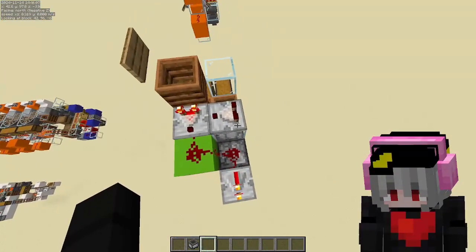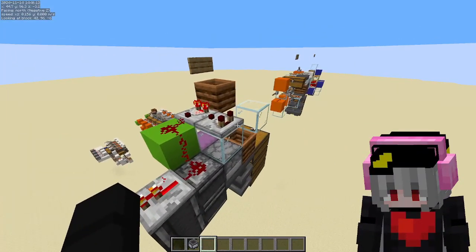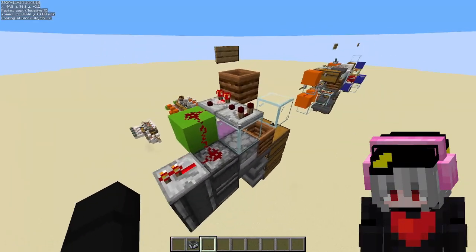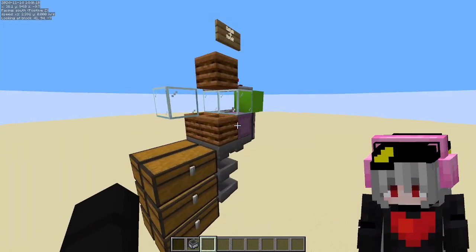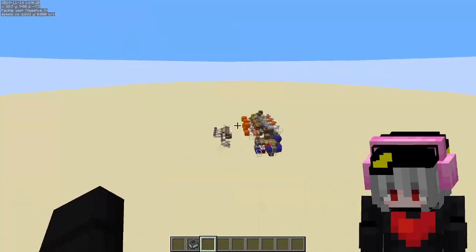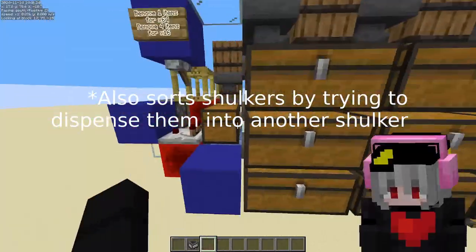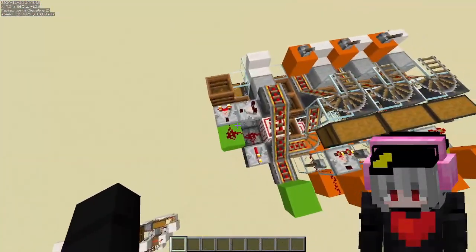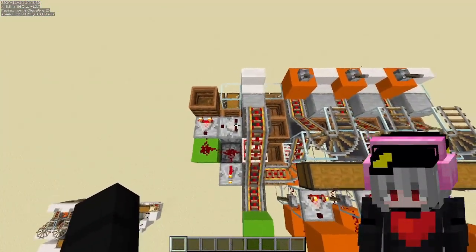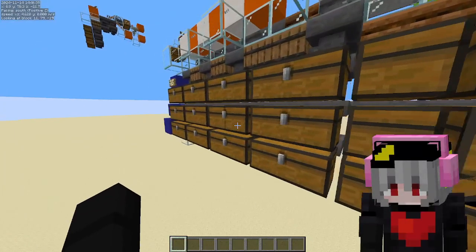So it's really simple — it just detects if it has enough of a value, and routes it to the chest. If we get, for example, an upper minecart, it will go to the end and be stored there.